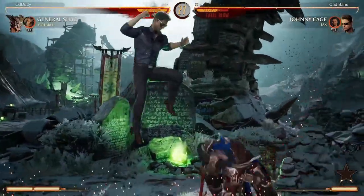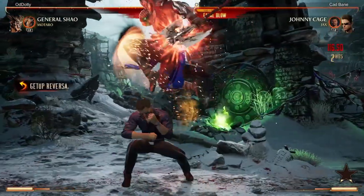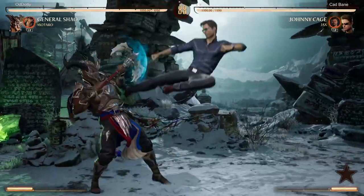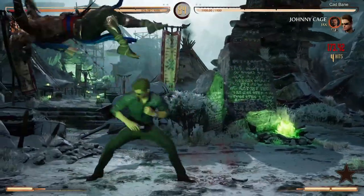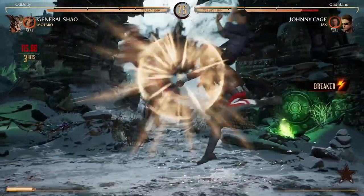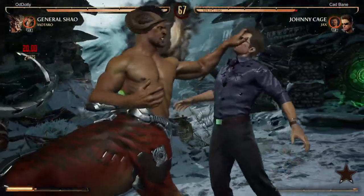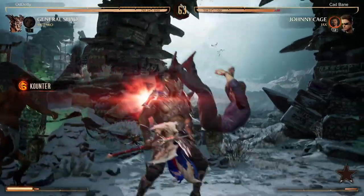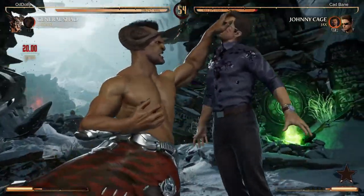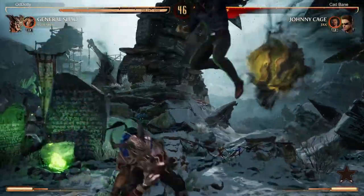His reversal seems really good. I could have punished that but he seems to be able to cancel it. I definitely need to look into that fatal blow — I keep getting caught by it. It's well played by my opponent, capitalizing on my limited matchup experience. He does seem to be able to cancel it into a dash, but I wonder if there's a window where you can option select it — delay your button so if he cancels it you hit him out of it, but if he doesn't cancel you still punish the full thing.